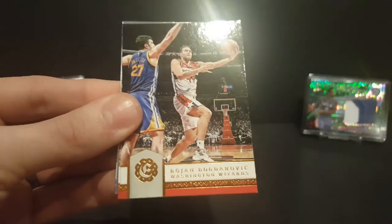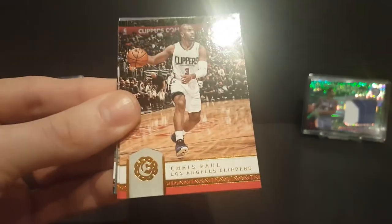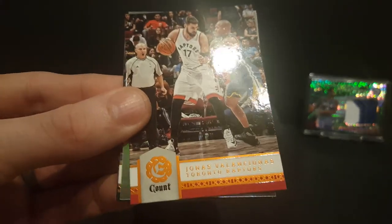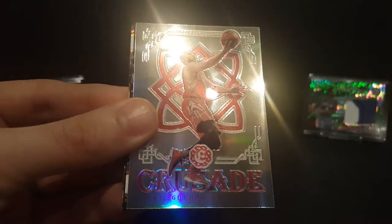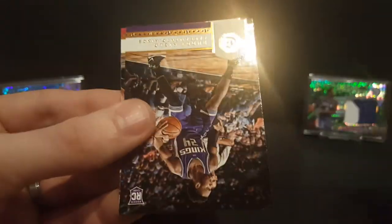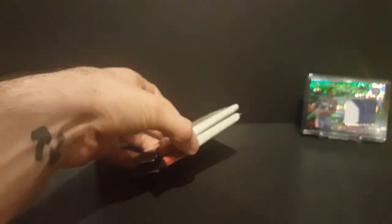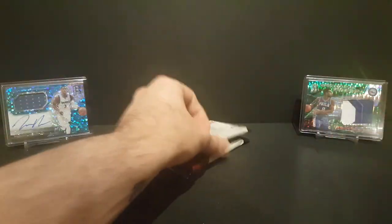Got a Jabari Parker, Bojan Bogdanovic, Chris Paul. Got a count of Jonas Valanciunas, a crusade of Eric Gordon, Greg Monroe, Buddy Hield rookie card, and Jonas Valanciunas. Alright, two packs left and we're looking for two hits — this one at the bottom looks super thick.